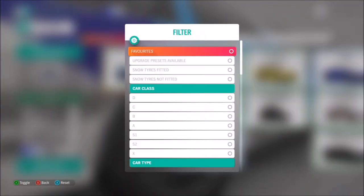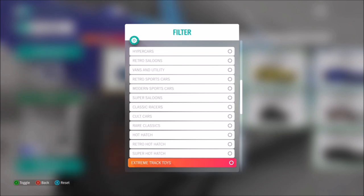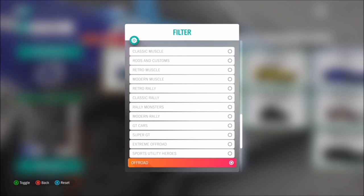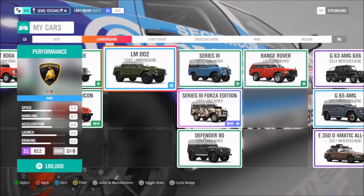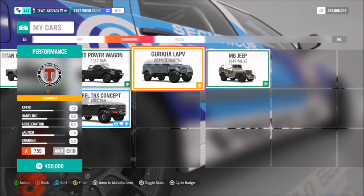First of all, go into your cars and filter them. If you scroll all the way down, you can filter them to just off-road. I wouldn't use anything like extreme off-road, just the standard off-road category. Hopefully you should have plenty of cars in this category — if not, at least one or two. The majority of them are pretty much pickup trucks, but there are a few cool ones in there.